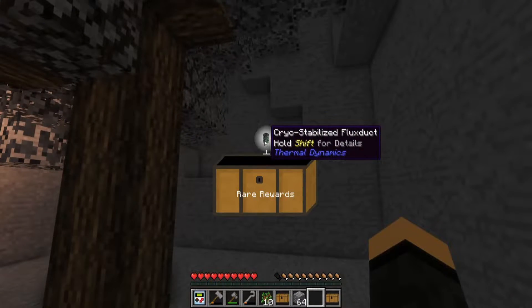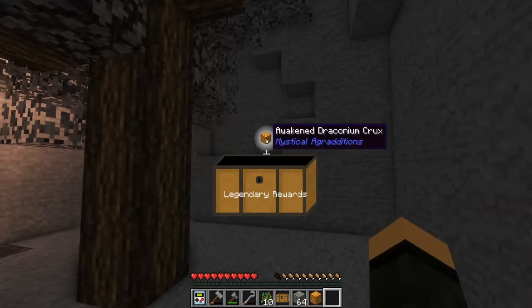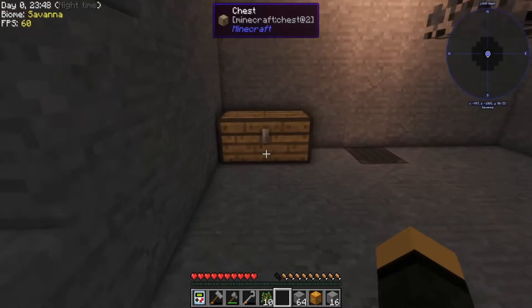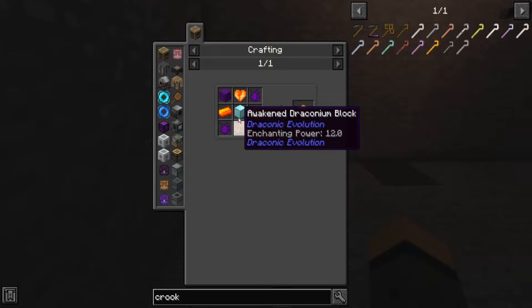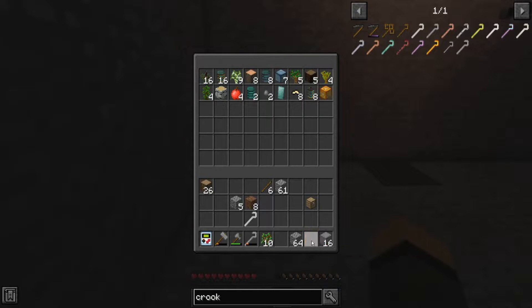Stabilized flux duct — how many of those did I get? Eight. Awakened draconium crux, awesome. Stone and oak wood — okay, that's actually kind of handy. Now the crux is actually really handy, but not yet. Requires two blocks of insanium, a dragon heart, two insanium, a block of awakened draconium, a block of diamond. So decent amount of materials.